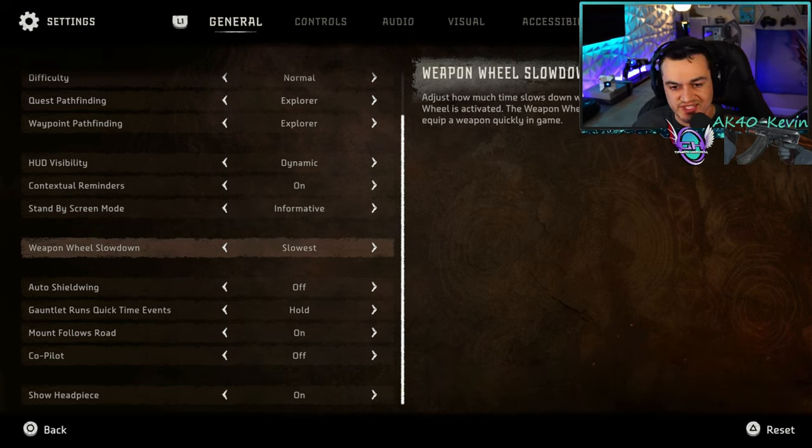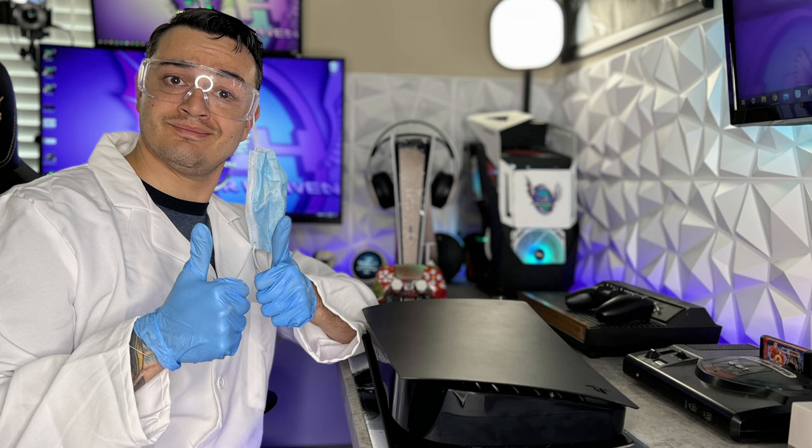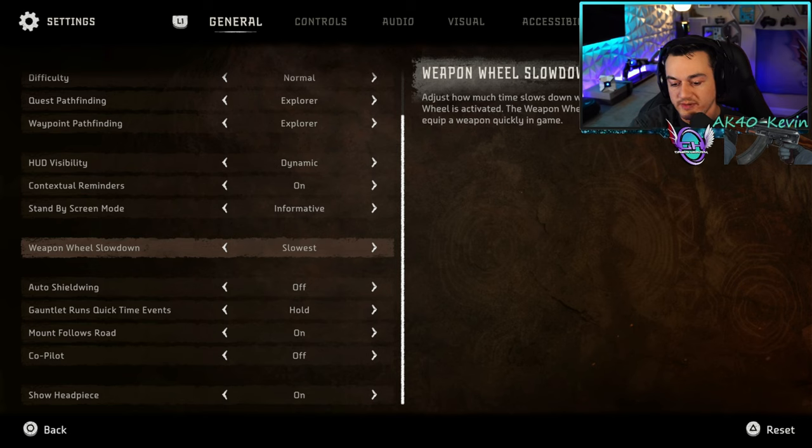Weapon wheel slowdown — by default it's at normal, but I have it on slowest. So whenever you press L1, it is going to slow time around you, which I find incredibly useful if I get overwhelmed or need to figure out which enemies are weak to what elements, and I have more time to pick and choose what weapon I want to grab and plan my next attack.